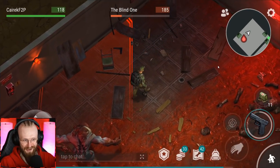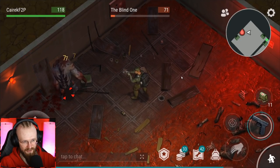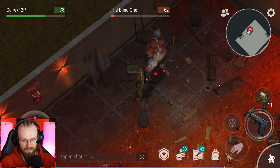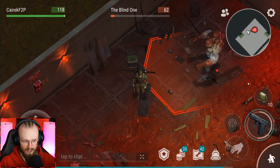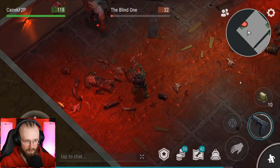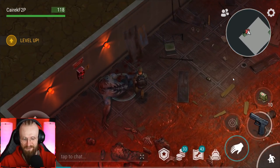Melee weapons are going to do the job — I'm just here to show you ways of killing him, and you can decide and experiment yourself. A couple more shots — we're still not going to kill him quite yet. I'm going to use one more first aid kit — I've used 10 first aid kits total to kill the blind one. With better guns you could kill him faster. But hey, we killed the blind one! We leveled up and got a bunch of experience.